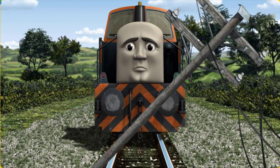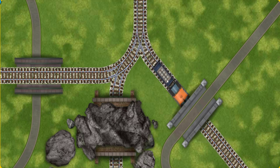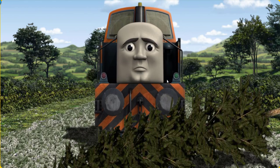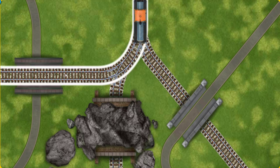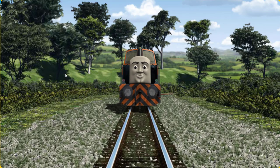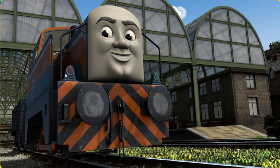Suddenly, the tracks were blocked. Den had to stop. He needed to go a different way. Show Den the track that goes over the bridge. Den was on the wrong track. He would have to go another way. Den arrived proudly at Knapford Station. With your help, he was right on time.